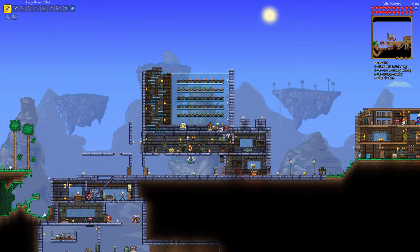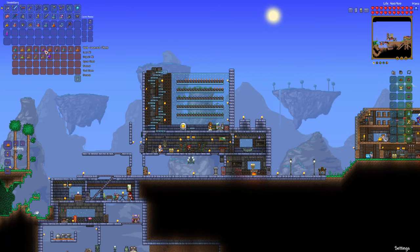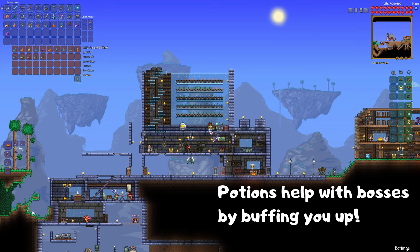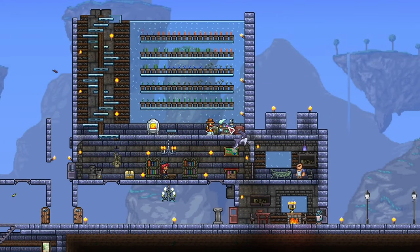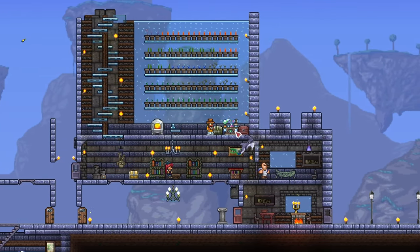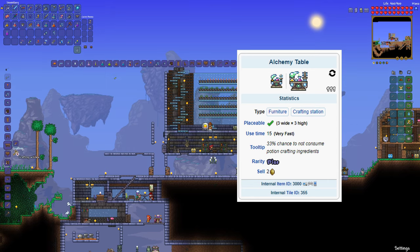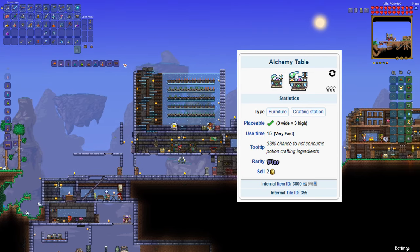Now let me introduce potions to you. Potions are consumables that give special and interesting effects. There are lots and lots of potions out there, so try them if you have some. Potions aren't too necessary in a normal world playthrough, but they do make bosses much easier, and they are more of a must for an expert playthrough. To craft potions, what you need is an alchemy table, which you can find randomly in the dungeon. You can also simply craft the glass bottle and place it down like this — this also acts as a crafting station for potions. However, the alchemy table has a one-third chance of not consuming the potion ingredients, so the alchemy table lets you craft more potions with the same number of ingredients as compared to the glass bottle. So use the alchemy table if you can.